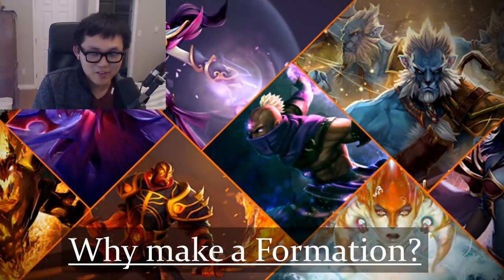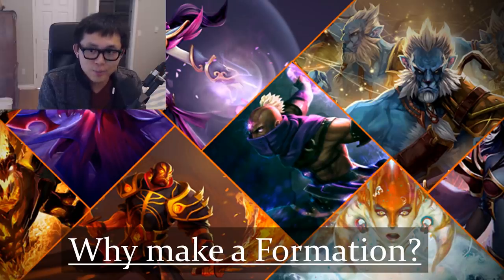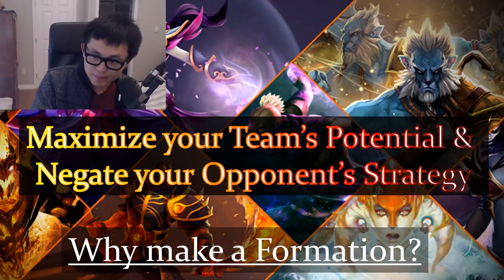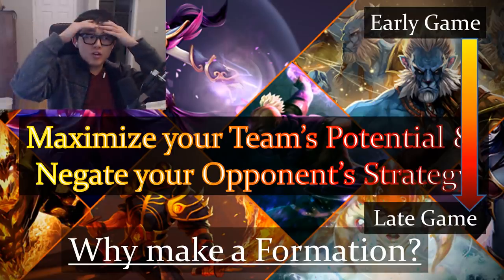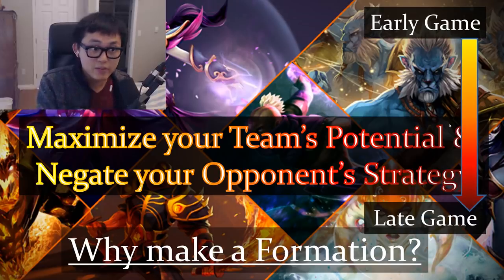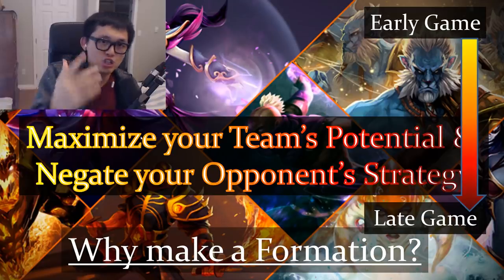There are loads more strategies, but let's cover why you make a formation. Formations maximize your units while countering your opponent's strategy. Early game, it's more important to maximize your team's potential. Later in the game, you want to negate your opponent's strategy more. Early on you're playing against seven other people with varied formations, so just make sure your Quap and Juggernaut hit as many units as possible. In the final one-on-one, you know exactly what your opponent is doing and can position very specifically.